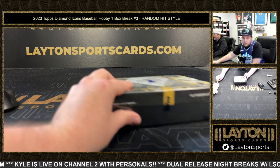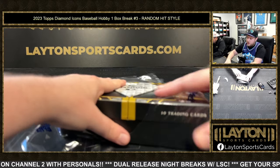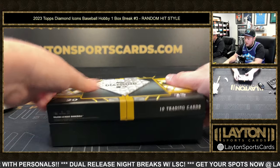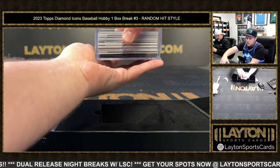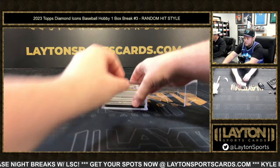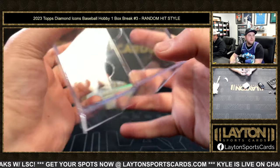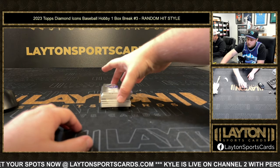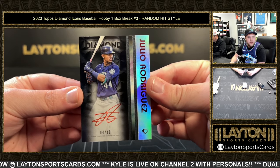Good luck guys, here we go — 23 Icons, love this stuff. If there are 11 cards, it does happen — we'll combo the two lowest value cards. That's only if there are 11 cards. All right, here we go — wow, that's a good start! Four of ten, Julio Rodriguez on the auto. Good stuff, and good luck everybody on that one.